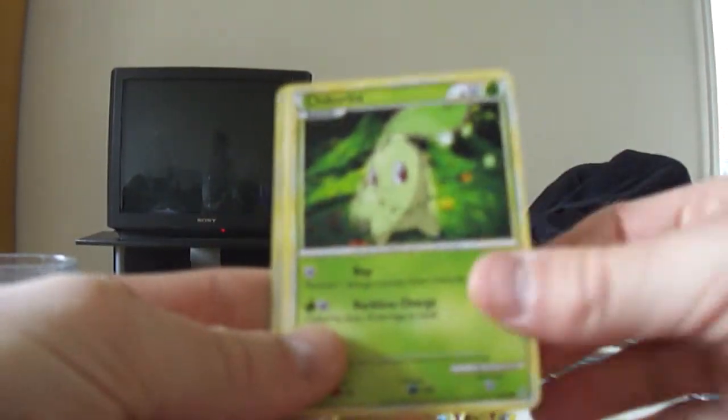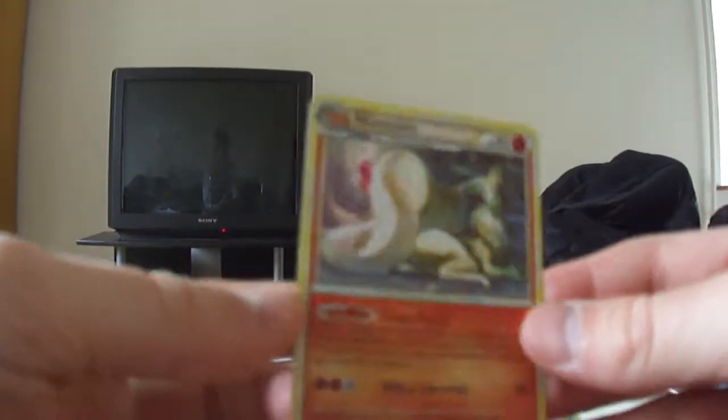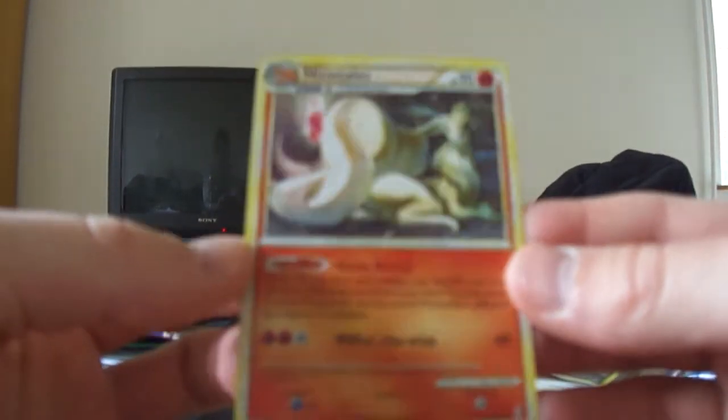Phanpy, Hitmonlee, Mareep, Chikorita, Banette, Eevee Reverse, and a Ninetales ex. Nice Ninetales ex at least, with all the wisp.